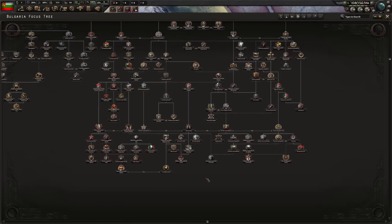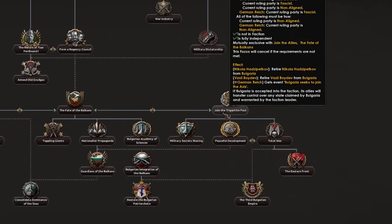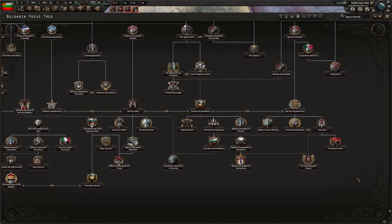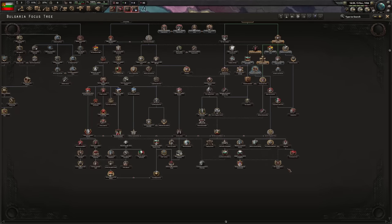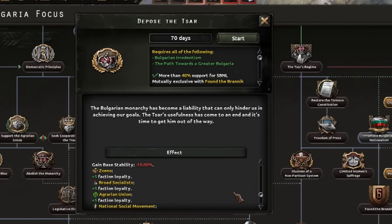Anyway, back to the big old mess that is the Bulgarian focus tree. I think what we're gonna do is probably the worst path I can see, which is actually just going historical. Unsurprisingly, in a focus tree where you can conquer all the Balkans and most of Turkey, going the historical route is definitely the worst part. But I'm definitely going to try and expand, which means I'm rushing down the right side of the tree as quickly as I can and ignoring the economy.